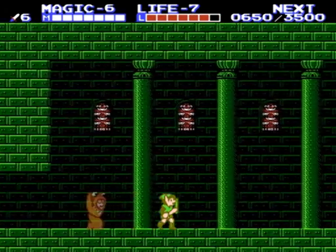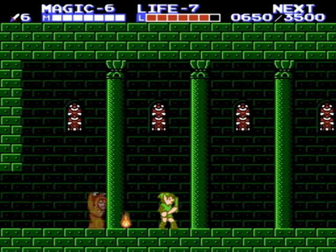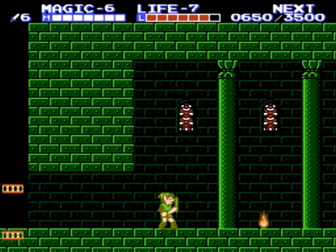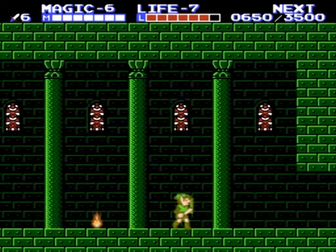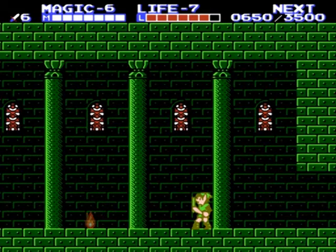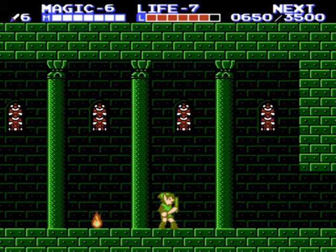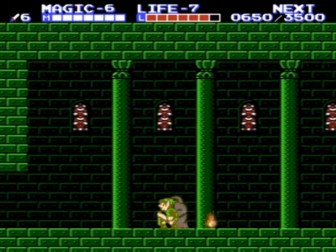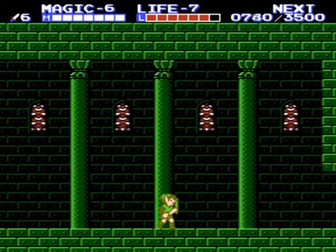I can't remember what these guys are called - pig wizards or something. They're really hard to hit, actually. You have to have them appear right in front of you and then you can only get them like once. There's no way I could have hit that guy, so I just want to kill one just to show you. If you use the fire spell on your sword, you might be able to shoot a fireball at them. I'm not sure how good that works, but you get 200 experience for killing them. It's really nice.